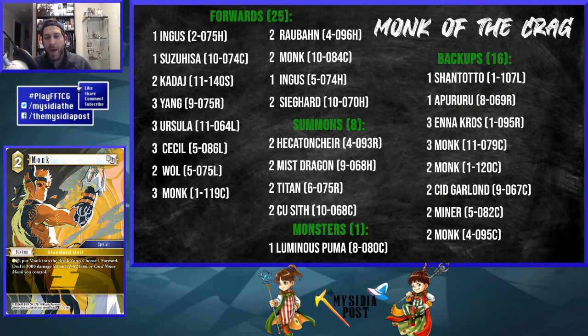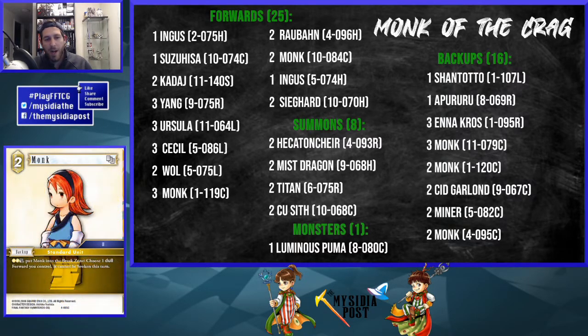The backup line has three different monks, all multi-playable. The Opus 11 monk uses one earth CP: dull and break it to deal 3,000 damage for every monk you control — not including itself. This gets up to 9k or 12k pretty easily, and you'll use it more than you expect. It can also be broken for Ursula's effect. The Opus 4 monk provides a little protection — it can protect Ursula or other forwards — though you won't use it nearly as often.